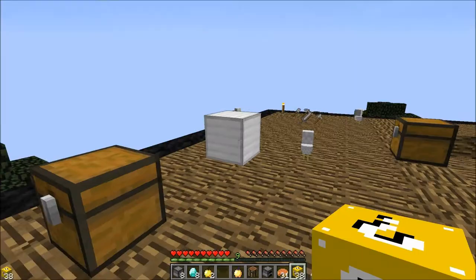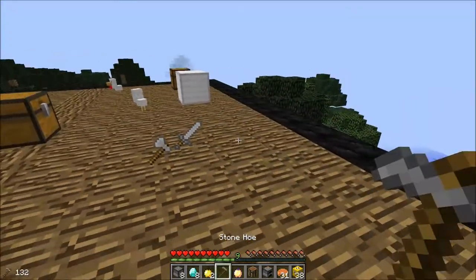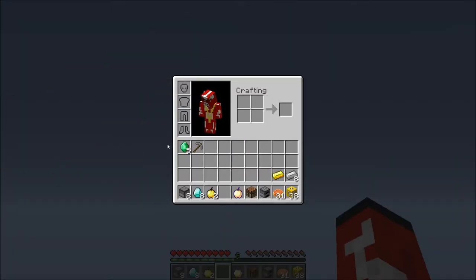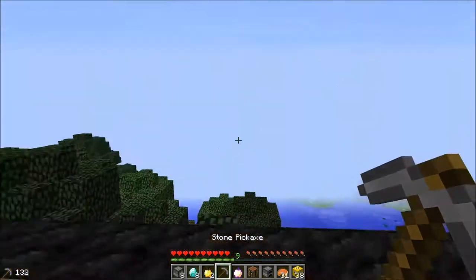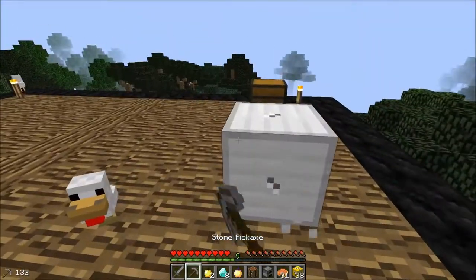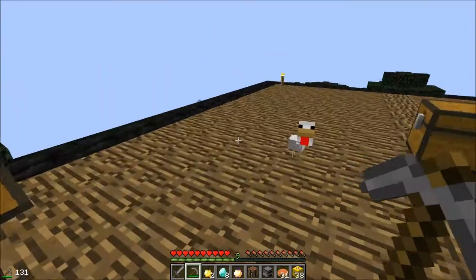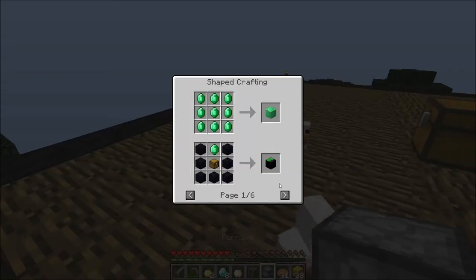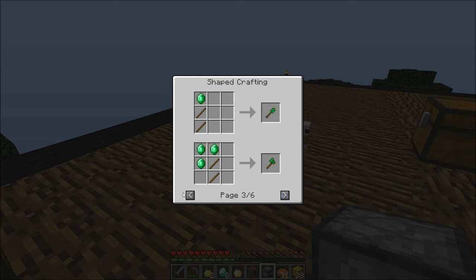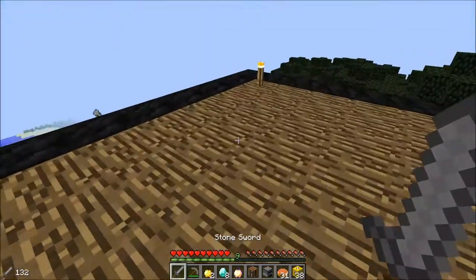An iron block — not bad either. Can I mine an iron block with a stone pickaxe? I don't think I can. Let me throw this off. I can! I did not know this. As you see here, we can make emerald tools, and they do less damage than diamonds, which I was not expecting. Diamonds do seven. What the fuck? Next!